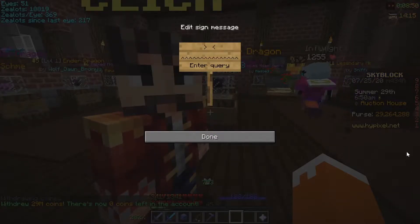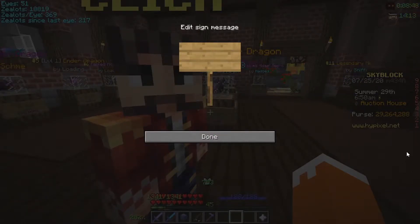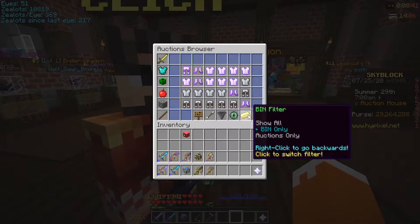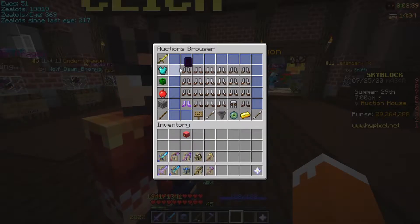You go over here, you go like Young Dragon. You go to BIN only, lowest price.